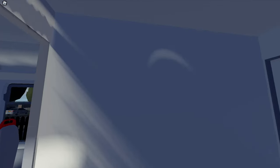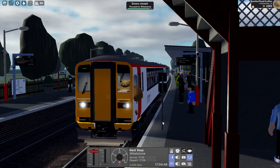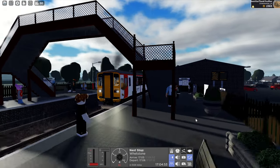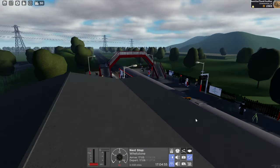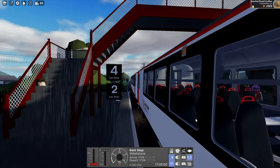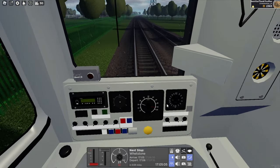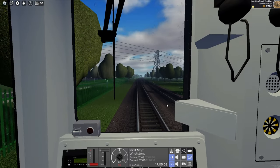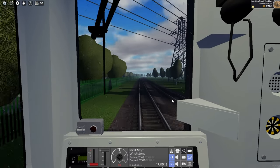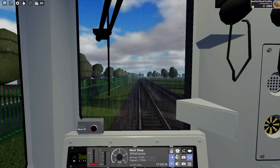Normally there would also be a toilet here, but I guess you don't really expect that sort of detailing perhaps. Are we on time? Oh, we're bang on time. I can't really say if it sounds realistic or not - it just sounds like a diesel train. I think the top speed is 75 miles an hour, and I think in real life that's what it is, so I doubt it would be any different in the game.